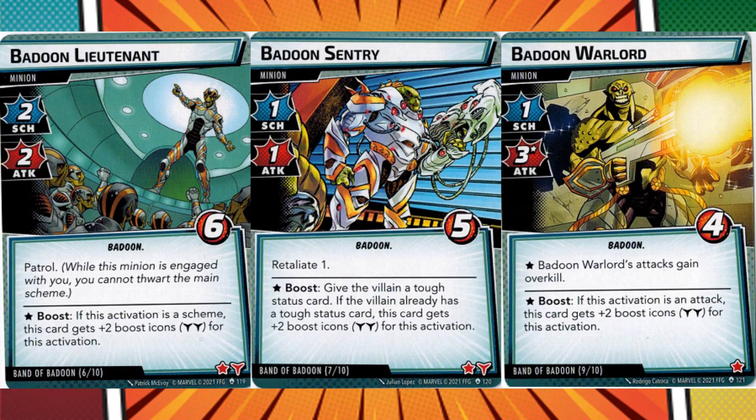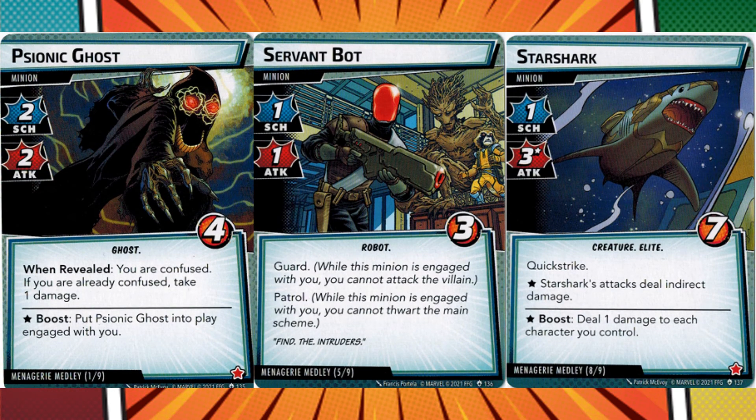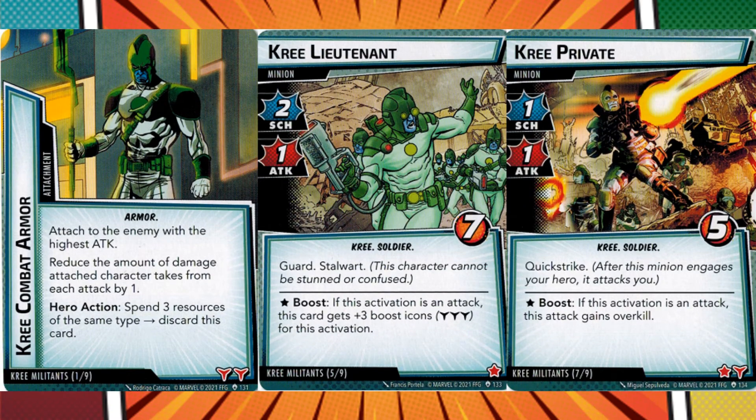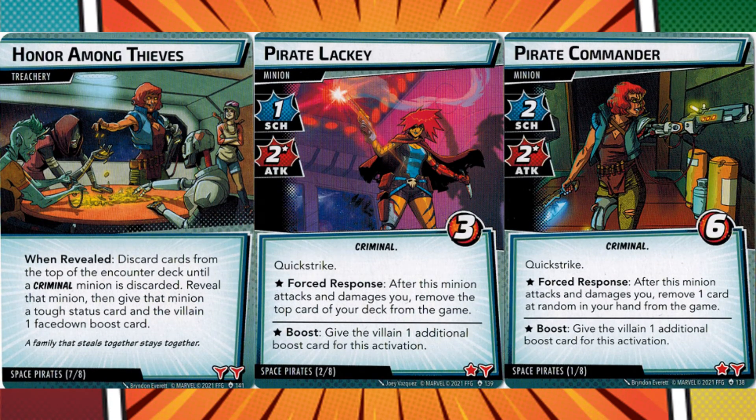Band of Badoon is full of minions with various side effects — grunts slapping you with encounter cards, heavy hitting assassins, and bulky sentries. The Menagerie Medley can be brutal, with four psionic ghosts that can interplay as a boost effect, servant bots that block you from attacking or thwarting, and star sharks. Kree Militants are beefy, hard hitting minions full of quick strike and action blocking keywords, as well as Kree Armor which can be hideous on some villains. Space Pirates literally hijack your cards when they deal damage, removing them from the game — it's brutal when they pull key cards from your deck, and most of them have quick strike.